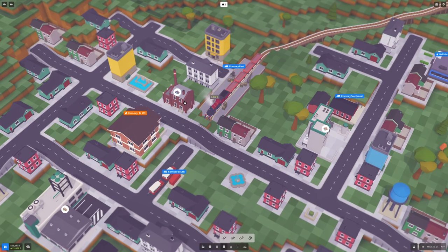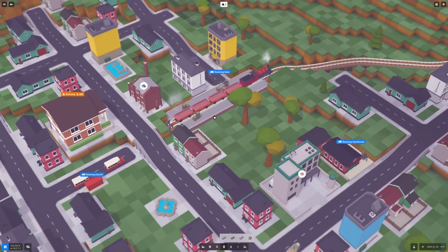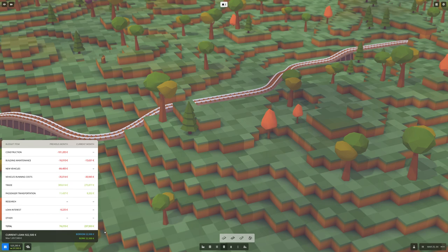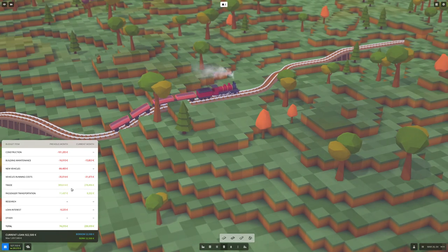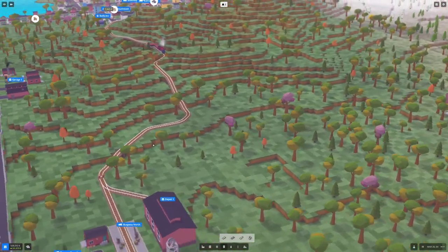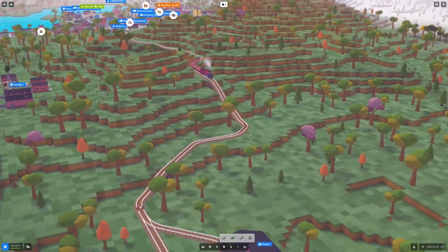The city also demanded coal for their heating plant, and we provided that via train. This train just cashed in — we didn't get to see how much it was. We went all over this rugged terrain, which is not the perfect routing. When you start, you only have about 650 to 750 money, and that is all a loan. You do want to repay the loan because you're paying interest every month. We're making quite a lot of money per month from trade. Later on when you have money, it would make more sense to build a tunnel so the train doesn't have to go up and down the hills.